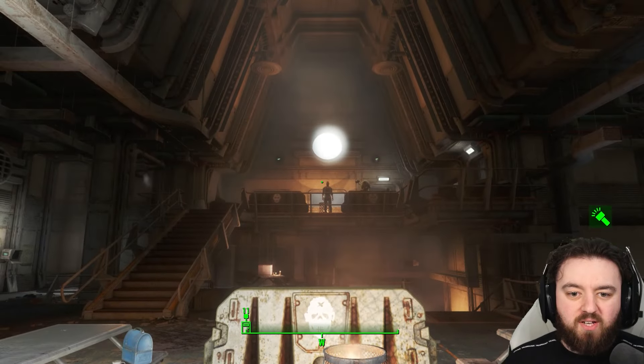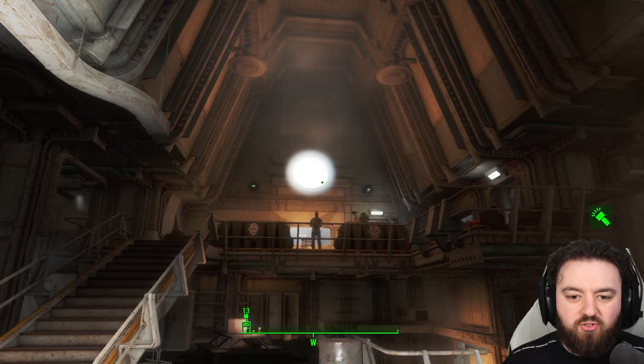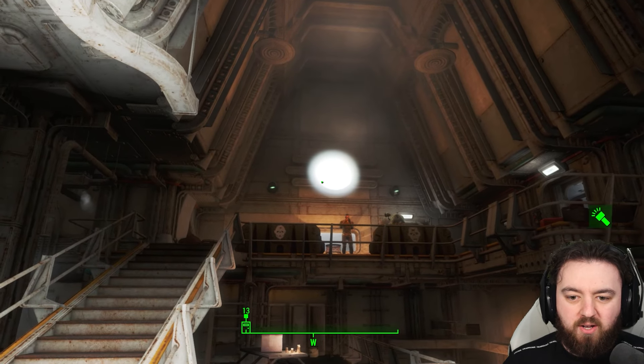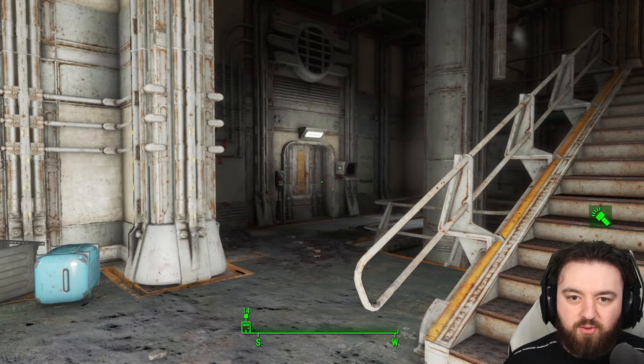At the bottom level here we have an Arc Reactor. Then we've got this middle section, and the Overseer's Office up top. You will need to access it if you want to get into the Medical Wing over to the left.